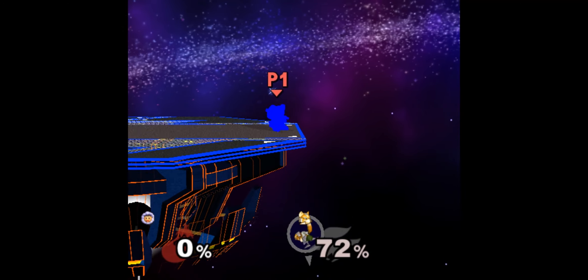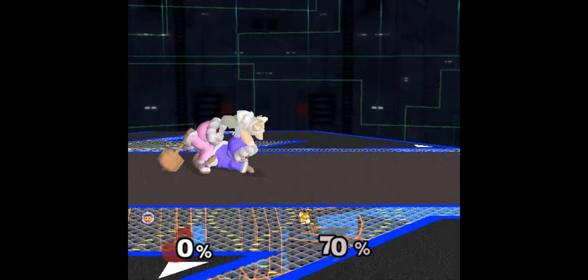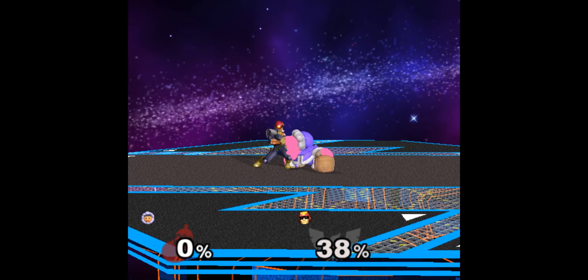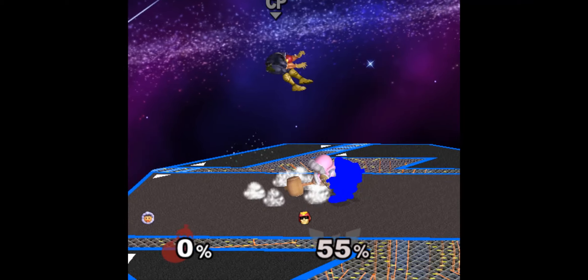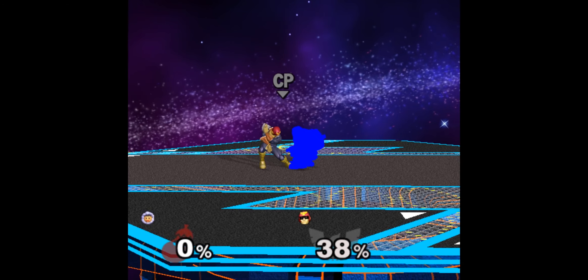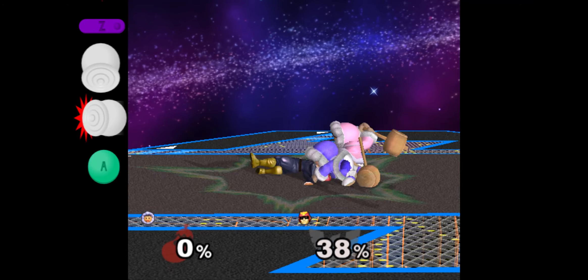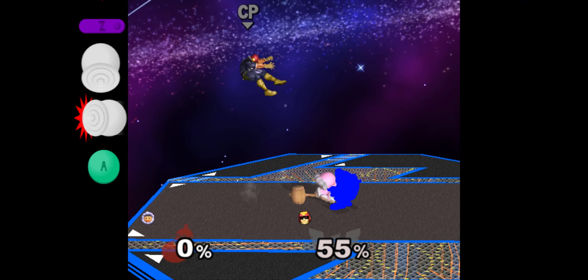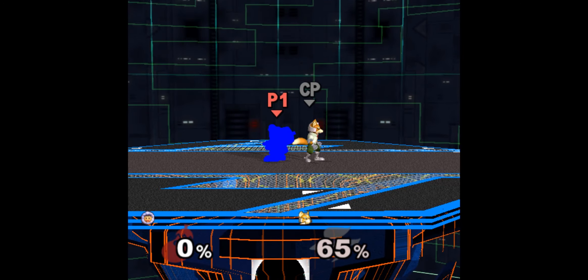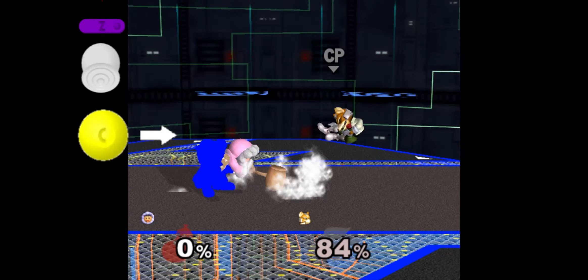Now let's talk about how to confirm grabs at mid to high percent into kills. The most bread and butter grab combo the Ice Climbers have is grab to down throw f-smash. To perform it, simply grab the opponent with Popo, then what happens next depends a little on the opponent's character weight. If they're playing a relatively heavy character, for example Samus or Falcon, input the down throw immediately to make sure the opponent is unable to mash out. During the down throw, input Nana's f-smash using either the c-stick or analog stick plus A. For lighter characters like Puff or Fox, you want to wait a little bit after getting the grab to let Nana's grab animation end. Once it ends, input down throw with the analog stick, then f-smash immediately.